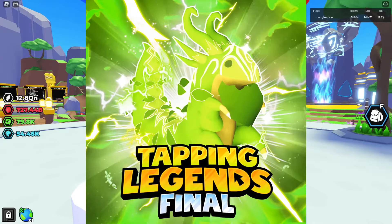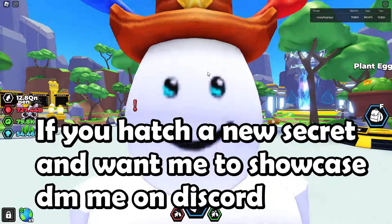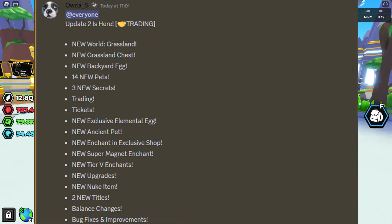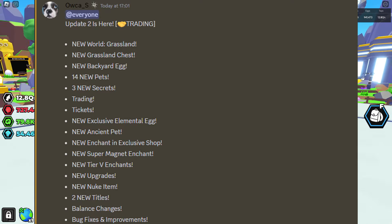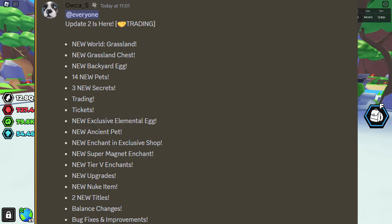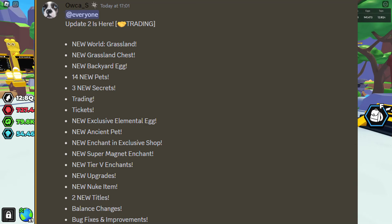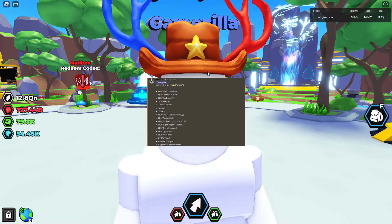The new Tapping Legends final update has come out — Update 2 — and this update introduces a lot of things: a new grassland world, new grassland chest, new backyard egg, 14 new pets, 3 new secrets, trading tickets, a new exclusive elemental egg, new ancient pet, new enchant and exclusive shop, new super magnet enchant, new tier 5 enchant options, new upgrades, new nuke item, 2 new titles, balance changes, and bug fixes.